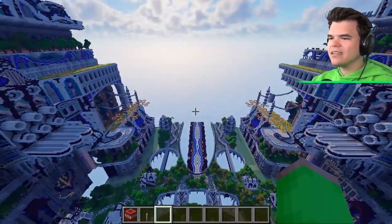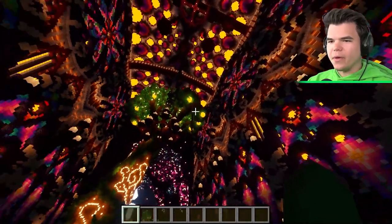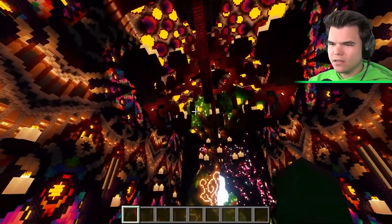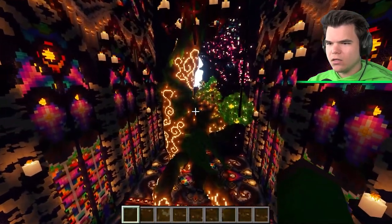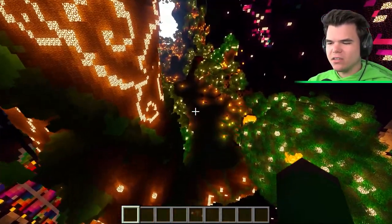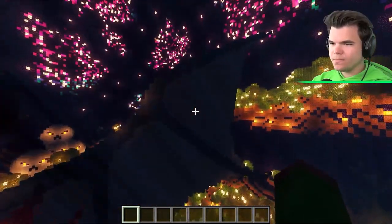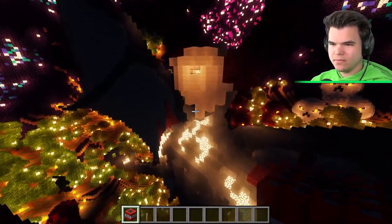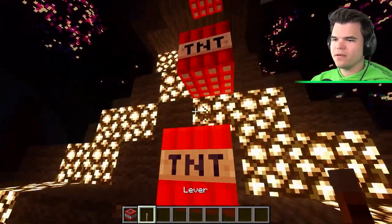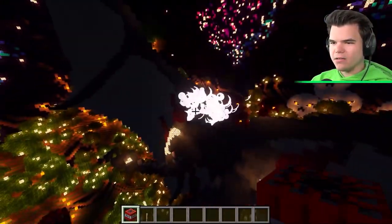They find themselves in a temple with a massive tree and a tunnel leading somewhere dramatic. Josh recognizes what appears to be a devil or demon figure. They decide to blow up the demon's face for fun. Despite the destruction, they agree the whole build is really cool and that the head is now gone, though the horns remain.